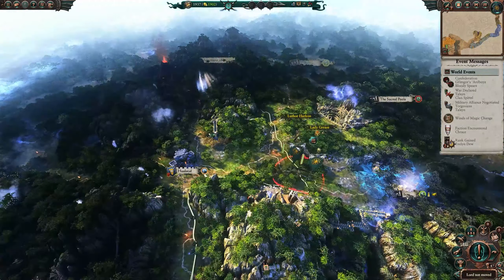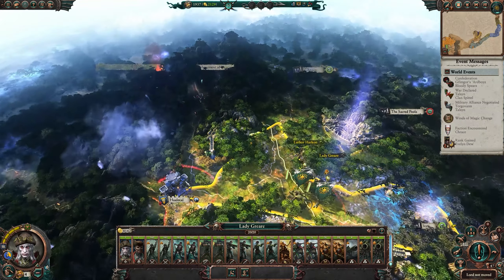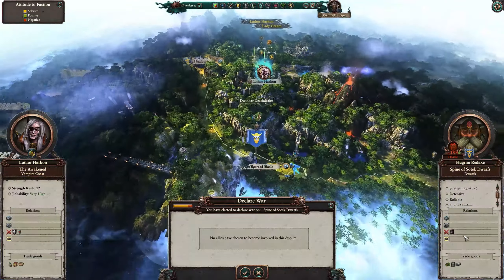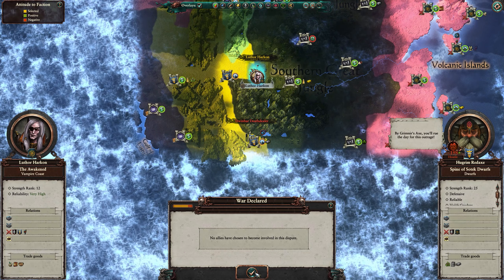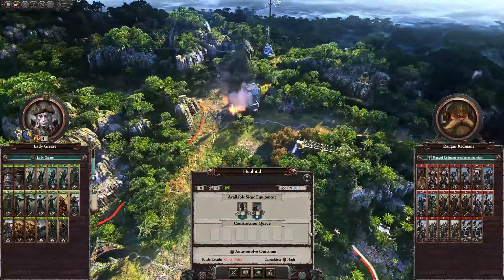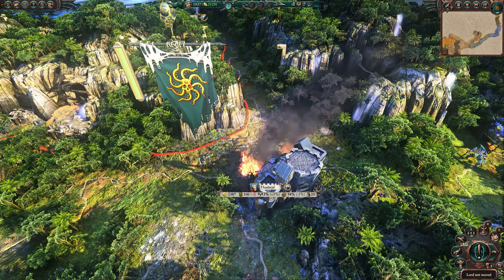Let's go for it anyway — we don't know where the enemy army is. I'm going to move in with Lady Greer first to give her the experience. The Spine of Sotek Dwarfs are at war with the Boneflever's Tribe and that's it. 'By Grimnir's Axe, you'll rue the day for this outrage.' Close defeat predicted. It's our first time actually seeing the dwarfs in battle — and it is a walled settlement so this is a siege.